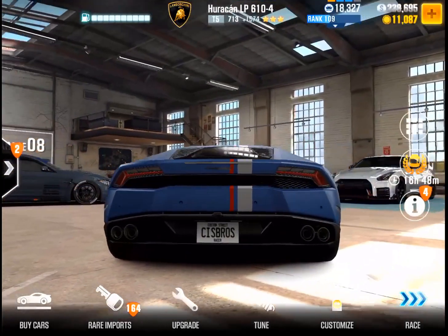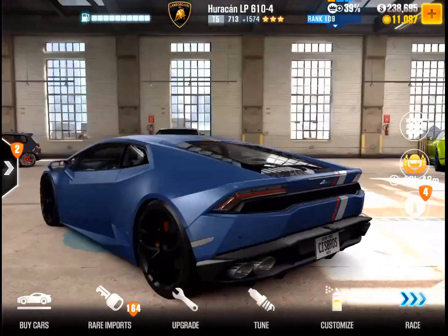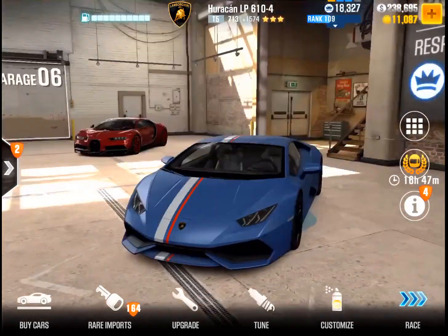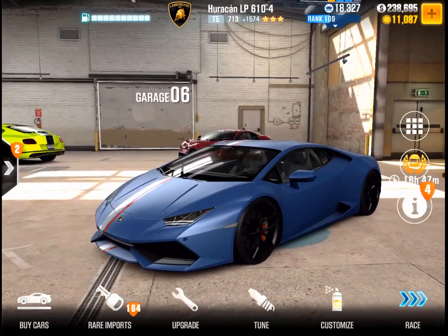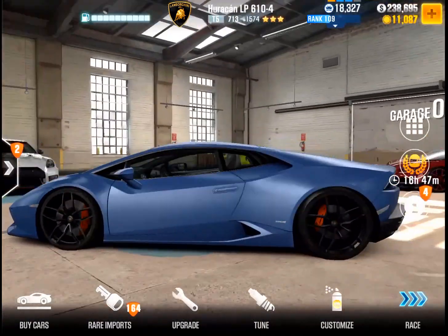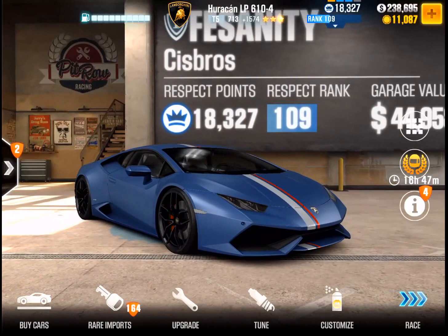Hey, what's up everyone? This is Felix from sis bros crew and the sis bros channel. Today I'm making a video about this car in front of me, the Lamborghini Huracan. This is a maxed-out Huracan, as you can see here — all the upgrades installed, all the fusion parts installed. It's in the original ad personam avioblue. I kept the car in the original color, and I'm gonna show you the best tune for this car. Let's check it out.